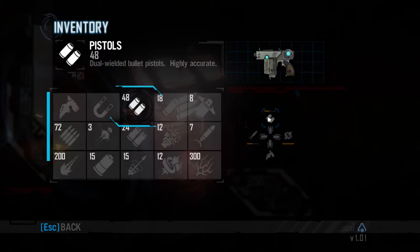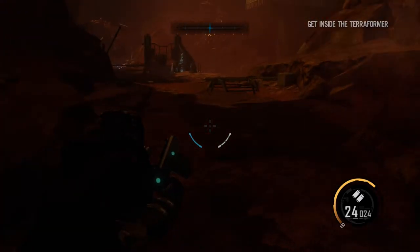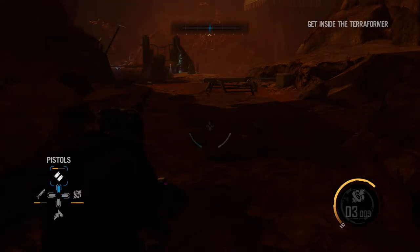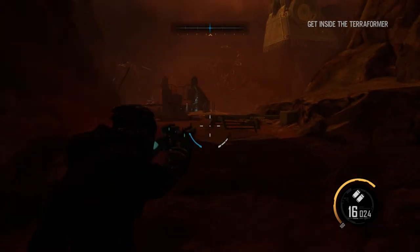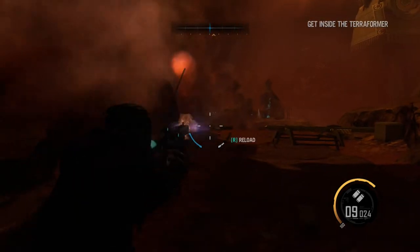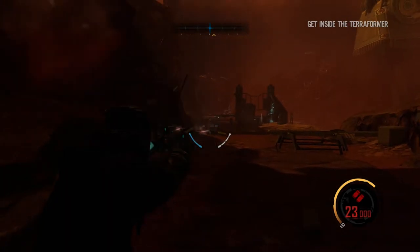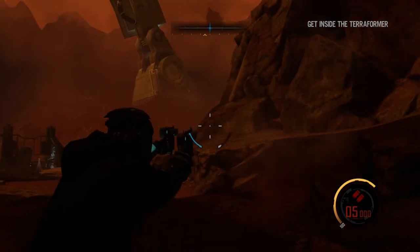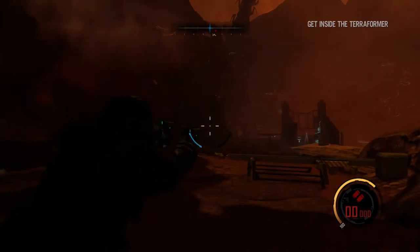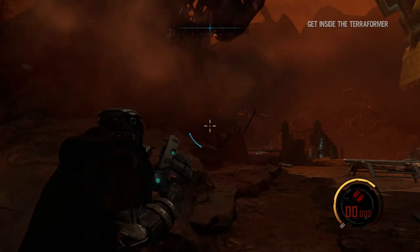Let's try the alien and see. The accuracy is pretty good with the assault rifle. We get bullets — as you can see it's 24, and if we get more it's 50. Now the bullets are finished.